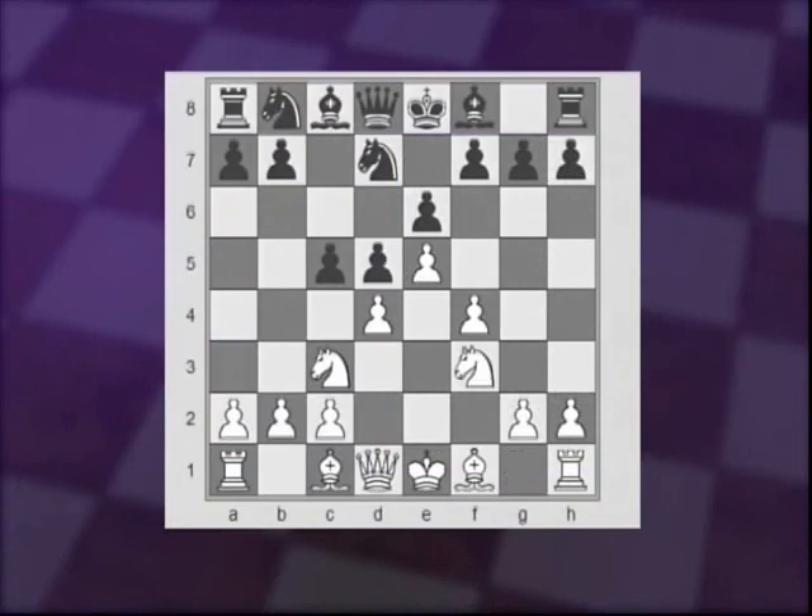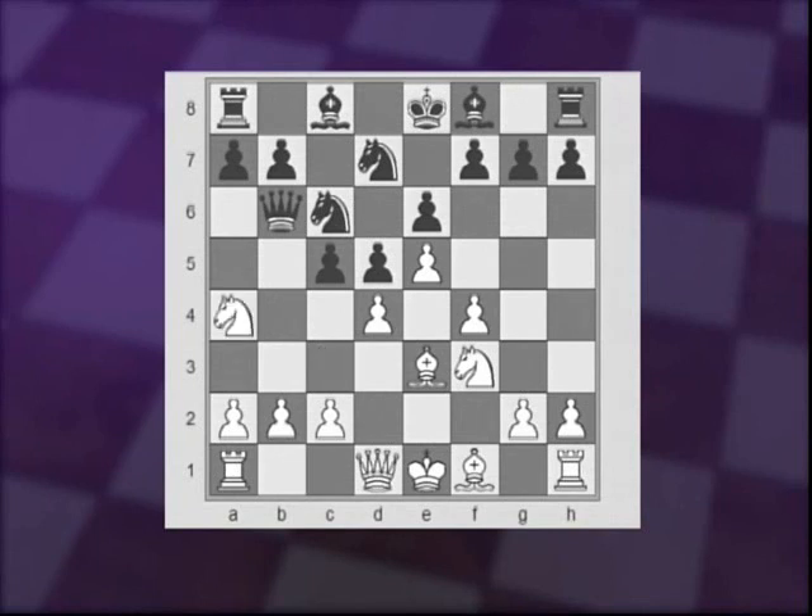White continues with Nf3, Nc6, and Be3. This is the first critical moment where Black has several choices that are almost equally popular. Let's start with the old main variation: Qb6. This ambitious move attacks the pawn on b2 and invites White to play Nc4 to attack the queen right away. Black can then give a check with Qa5, and White plays c3. This has been played many, many times over the years and leads to some really exciting variations.